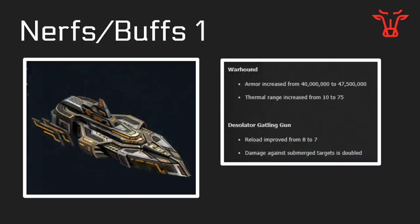Nerf/buff number one: the Warhound is buffed a little bit against everything and dramatically against the Gatekeeper, because it now has a thermal range of 75, and its weapon is also buffed up a little to help players going for a concussive build more than an explosive build. Overall, the Warhound is much stronger, especially against Gatekeepers.